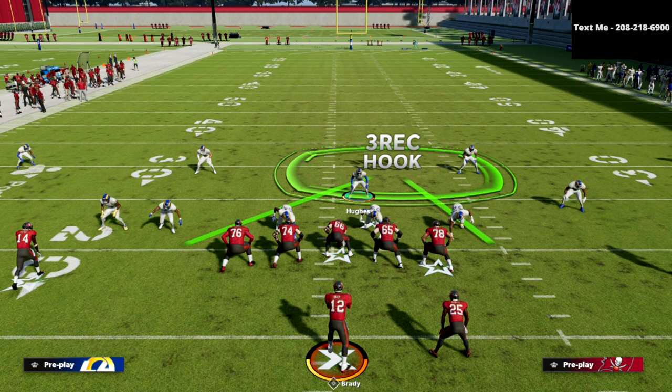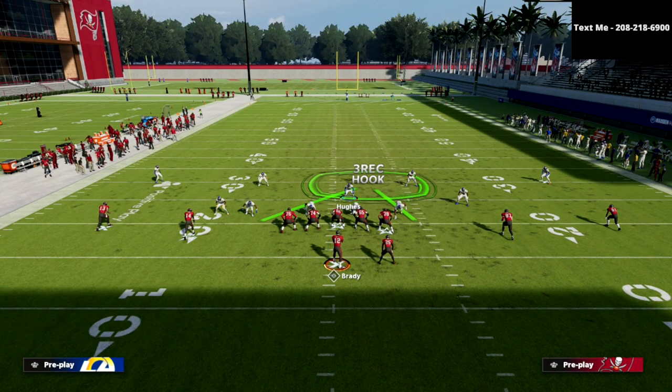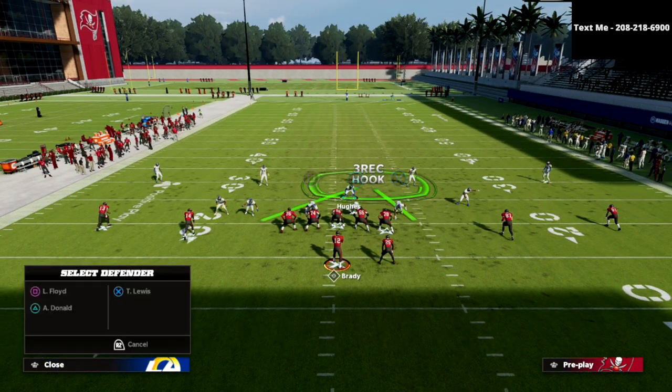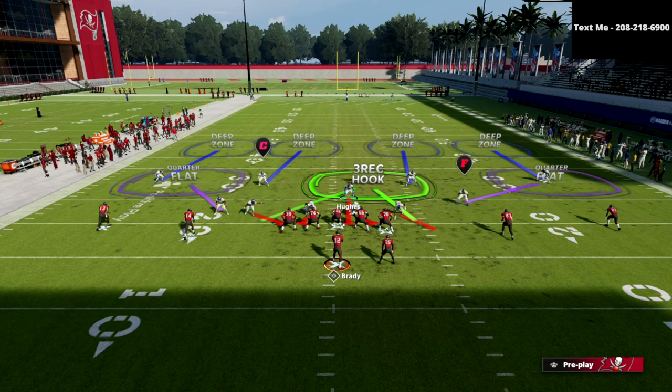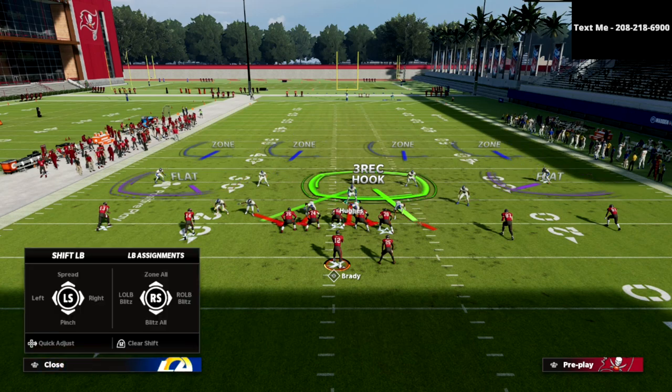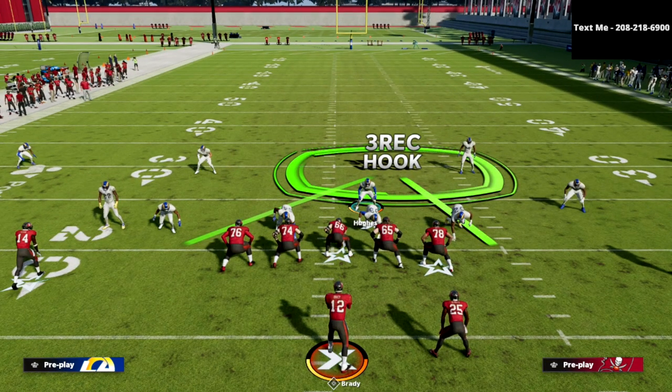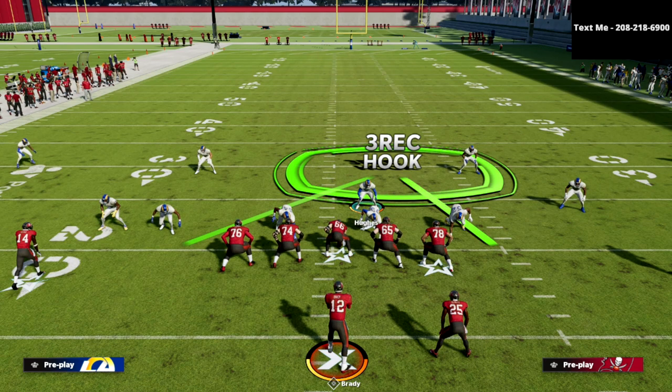We shift to the running back side because of the three-receiver hook concept — the running back is the third receiver, so wherever the running back is, that's the side we shift to. Another reason is the running back will be man-matched very well by that linebacker, which is great against seam wheels, running back streaks, running back angle routes — you'll have a really good opportunity to defend all of that.